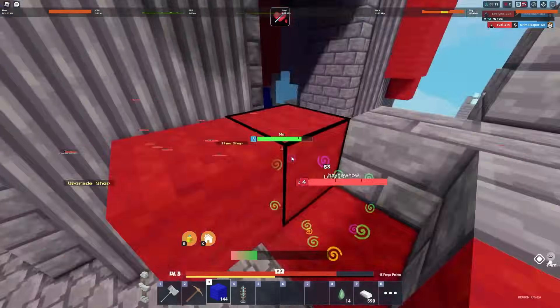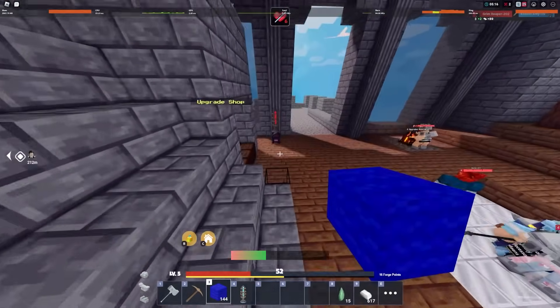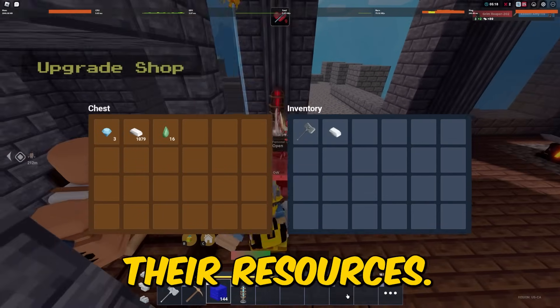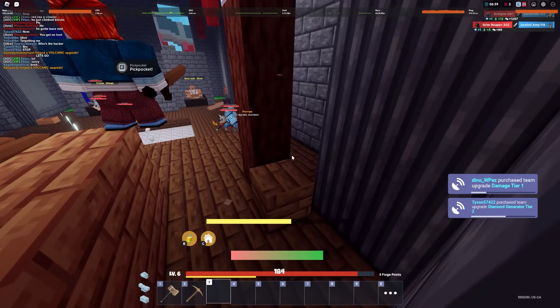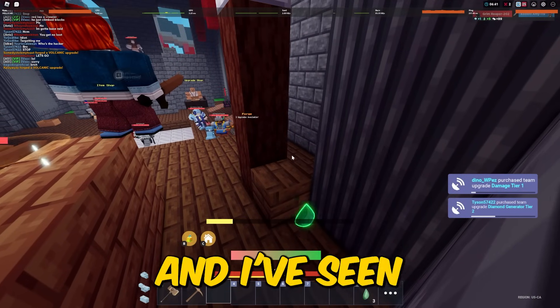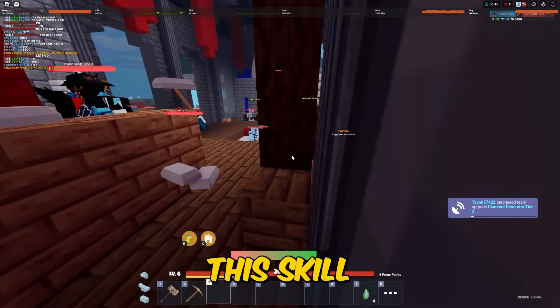Especially if you're later into the game and your opponent has a tier 3 generator, you can go up to the people that are AFK grinding and steal their resources. It makes it a really overpowered kit for getting a lot of resources really quickly. I've seen people get up to hundreds of emeralds just by doing this skill.